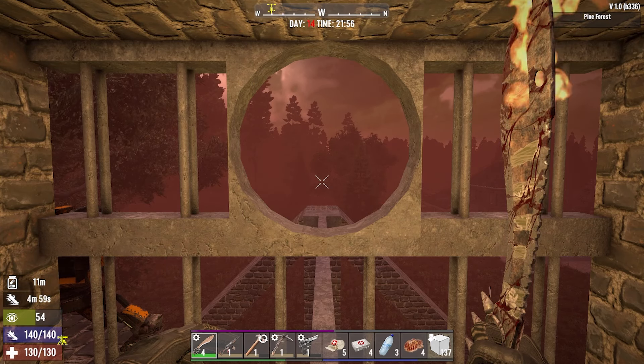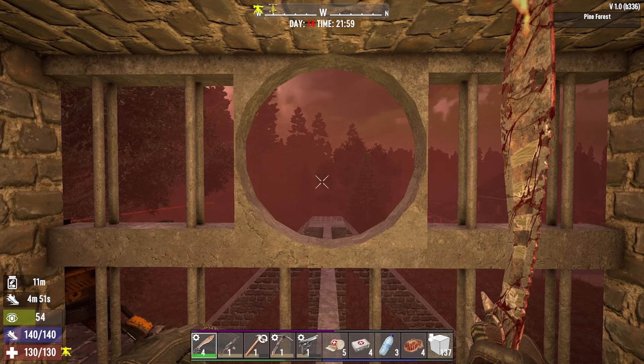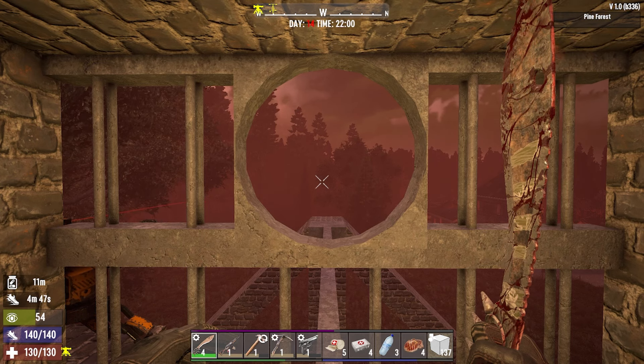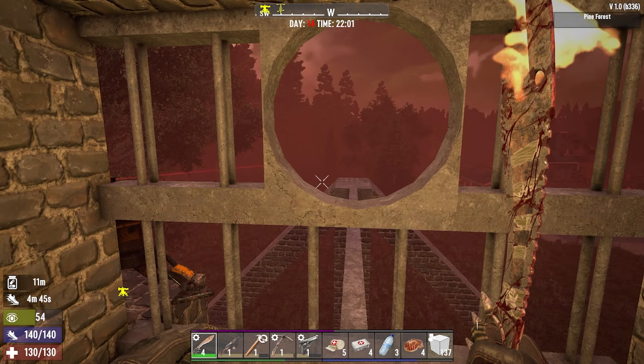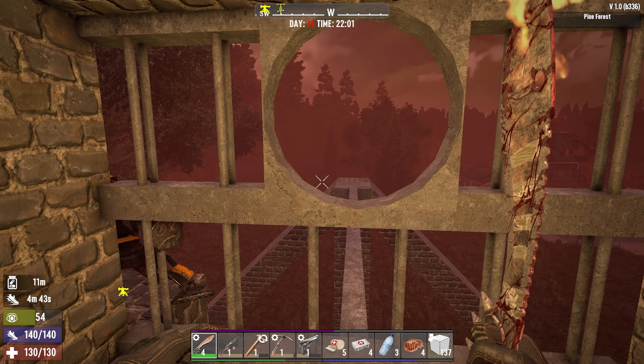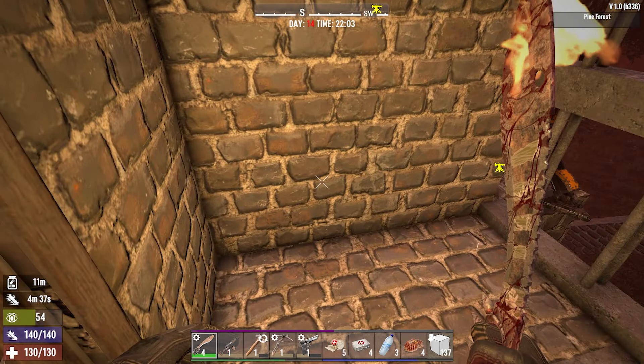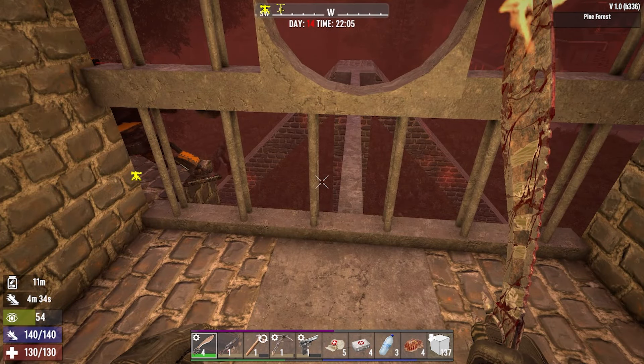Horde Night starts in 5, 4, 3, 2, 1. Here we go. It does feel pretty good not having a Horde Night with a broken arm — that is a plus already. Okay, here they come. Should have zero problems. They should just come straight over here.